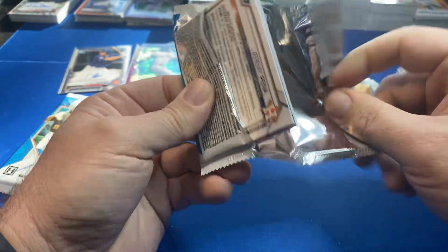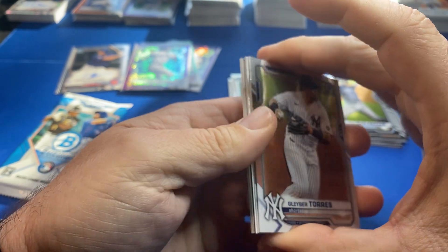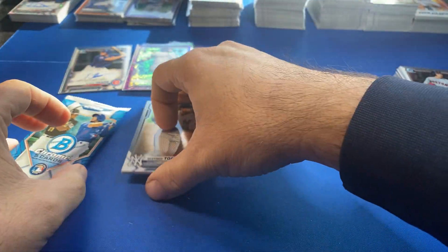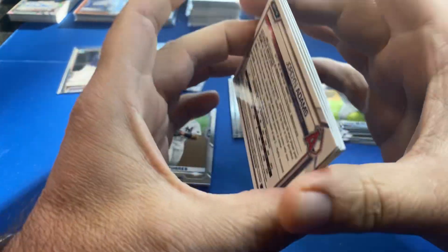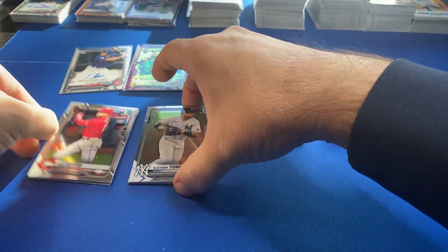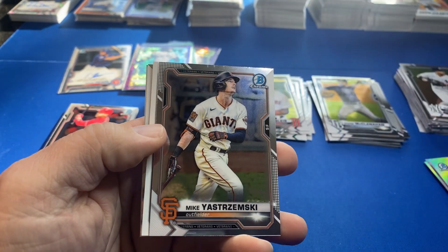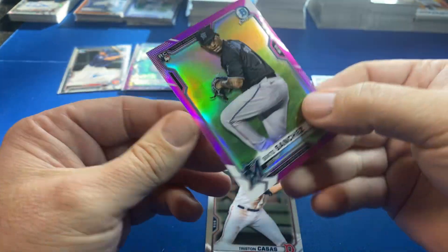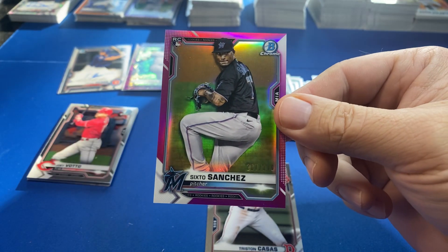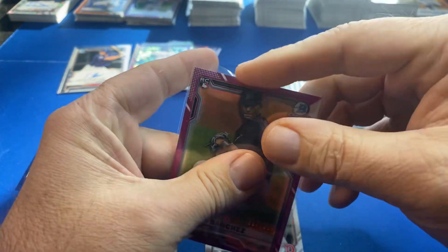I'll save the auto for last — I think that is the auto. Sometimes that last pack's a little different. We do have back-to-back hits! Here we go: Skrimski, Sixto Sanchez rookie parallel — 299 pink, fuchsia, whatever you want to call it.